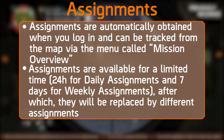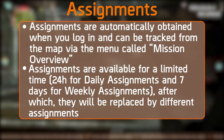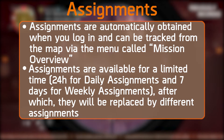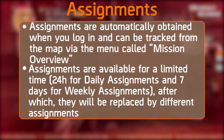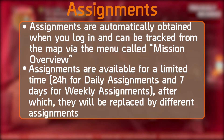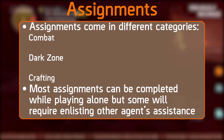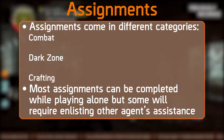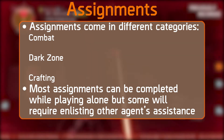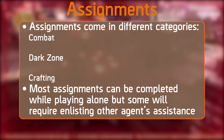Moving on, there will be daily and weekly assignments added to the game. Assignments are automatically obtained when you log in and can be tracked from the map via the Mission Overview menu. Assignments are available for a limited time — 24 hours for daily and 7 days for weekly — after which they are replaced by different assignments. These come in categories such as combat, dark zone, and crafting. Most can be completed solo, but some require other agents. Rewards will possibly include Phoenix Credits and decent loot.